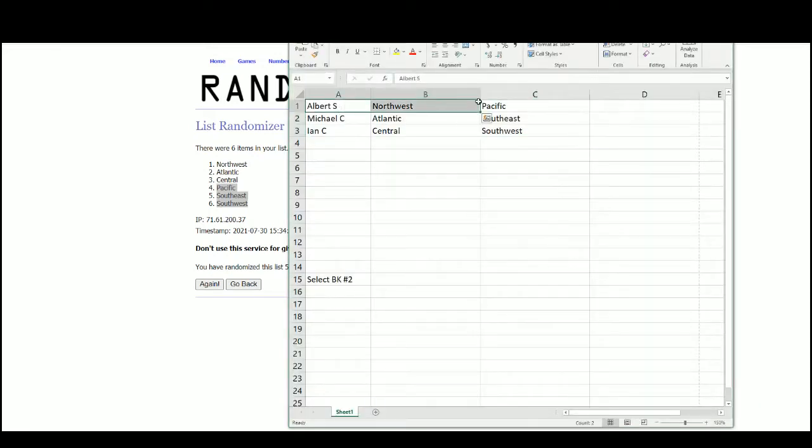We've got Albert with the Northwest and Pacific, Michael with the Atlantic and Southeast, Ian with the Central and Southwest.